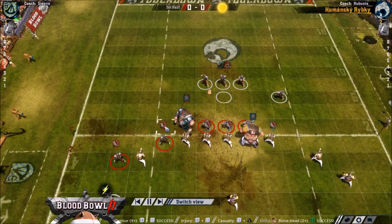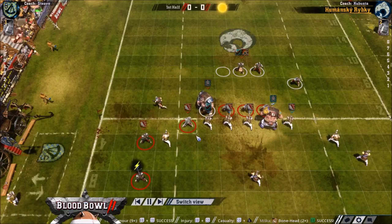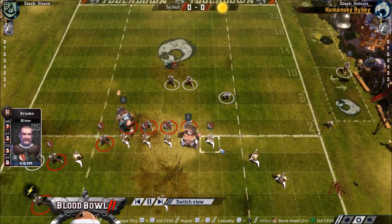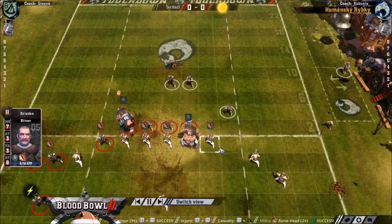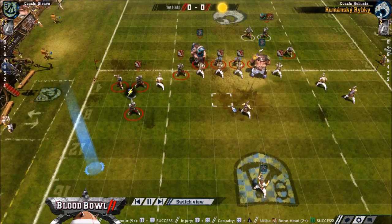Steve has a 64% win rate in Champs Ladder and Cobusta has a 55% win rate. Steve qualified from Rock Paper Shotgun and Cobusta from RCC. Both humans, of course — humans are quite popular with them being Tier 2.